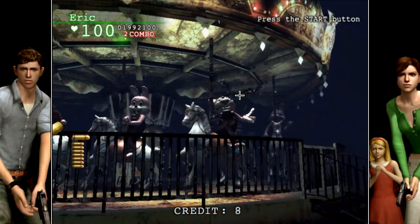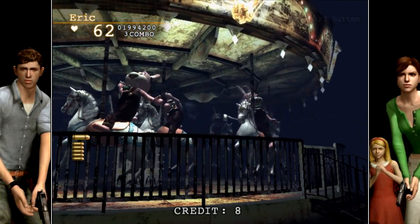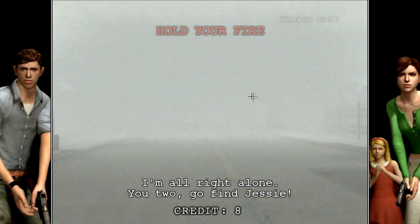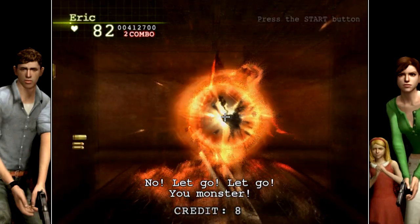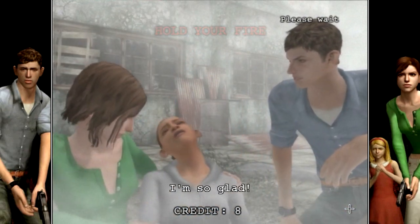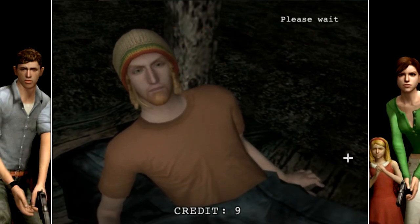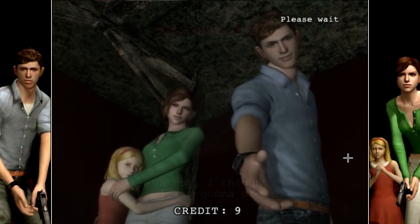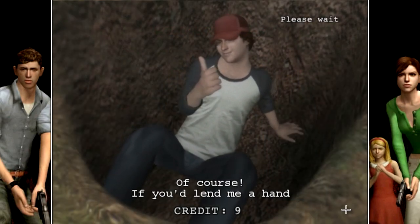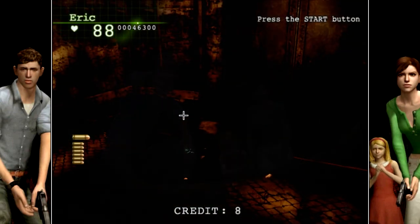It certainly can work — the original bosses already prove that — so why aren't there original monsters too? The only other gripe I had was what happens to your friends if you rescue them. With the exception of Bill, all your other friends can be rescued if you beat the boss of the area quickly enough. There's a scene where you reunite with them, and then they're just gone — never seen or heard from again. It would have been nice to have expanded the script with banter between them all, or at least mentioned that a friend had gone away safely, or shown distress if you failed to save them.